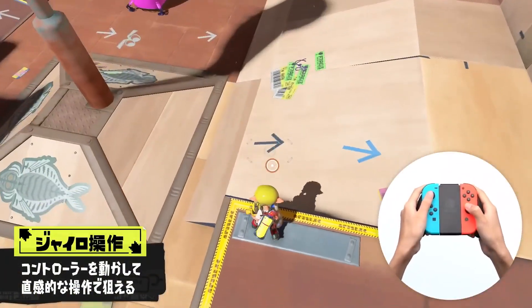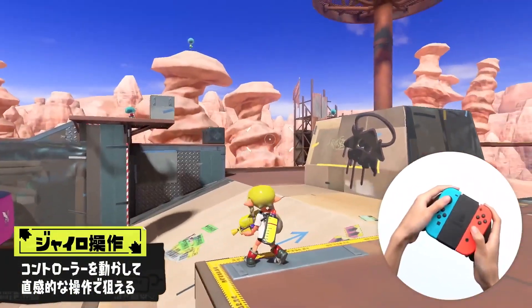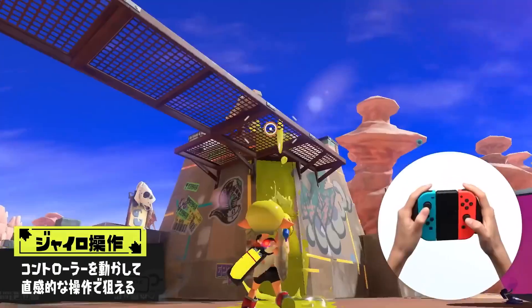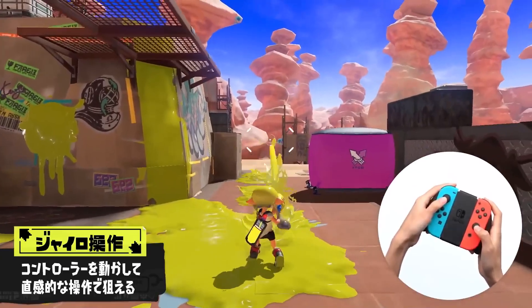One thing to note about Scorch Gorge is that there are no sponges or ink rails — not really hazards and stuff. So while this stage isn't completely final destination or anything, it is kind of battlefield.